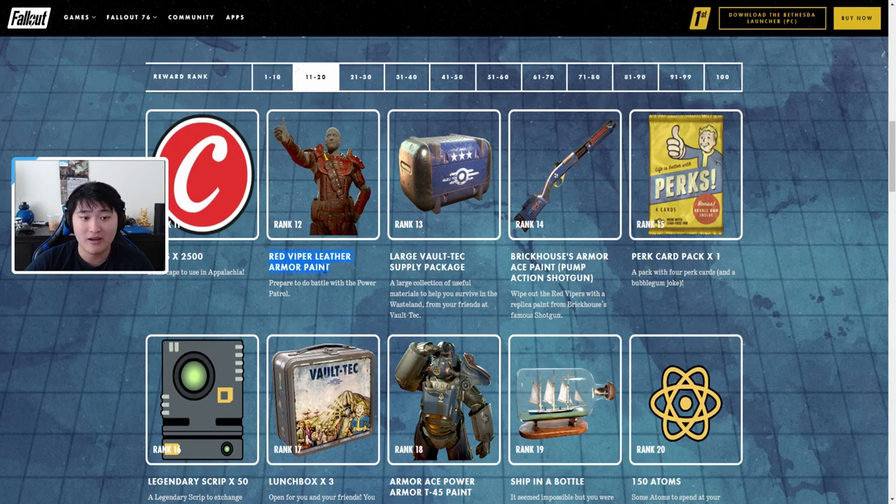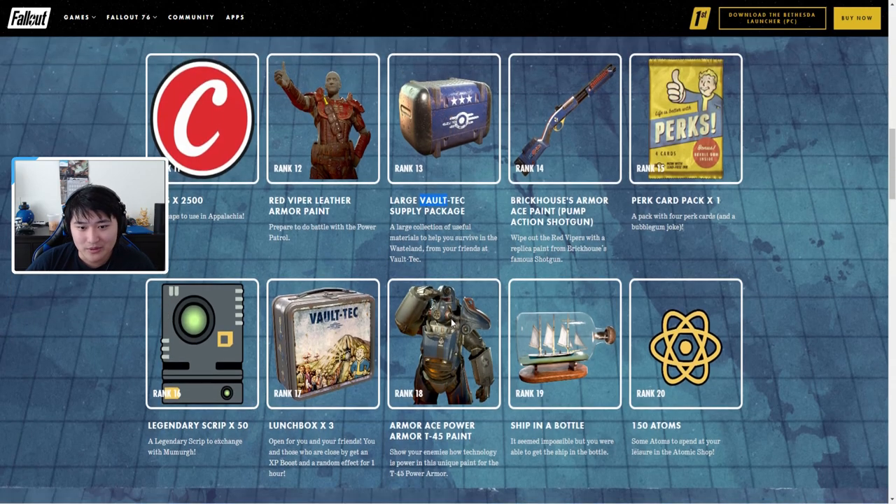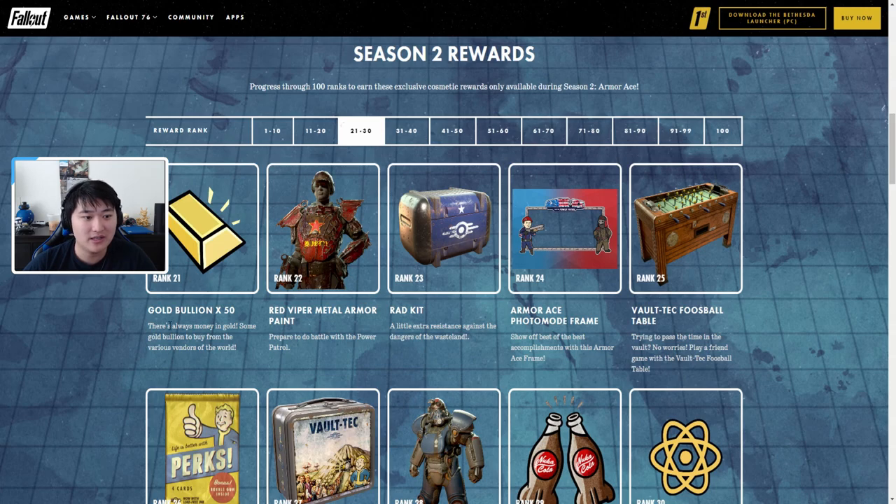Ranks 11 through 20 you get 2,500 caps, Red Viper leather armor paint, a large Vault-Tec supply package, a Brick Houses Armor Ace paint, a pump action shotgun skin, a perk card pack, 50 legendary script, three lunch boxes, and the Armor Ace Power Armor T-45 paint — it's blue and I like blue. There's also a ship in a bottle, which I'm guessing is camp decor, and 150 atoms at rank 20.